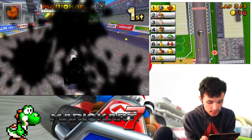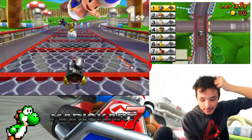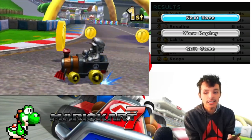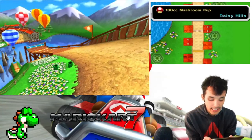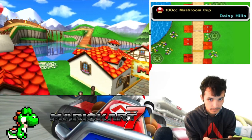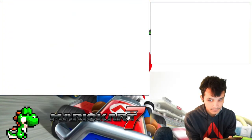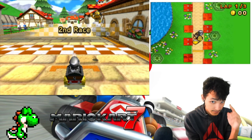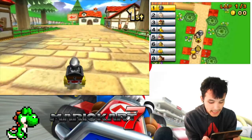And there we go, first place! GGs - Wario and Rosalina were my opponents. Good start! Alright, on to the next race everybody - DS Daisy Hills. There's a little bit of a frame drop on the 3DS but it's okay. I think Mario Kart 7 just has weird frame rates.